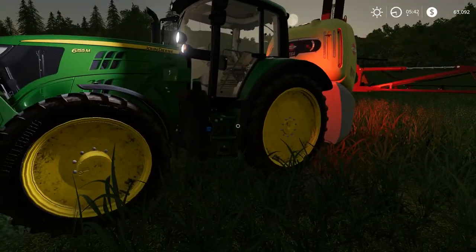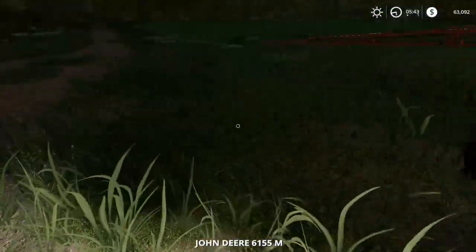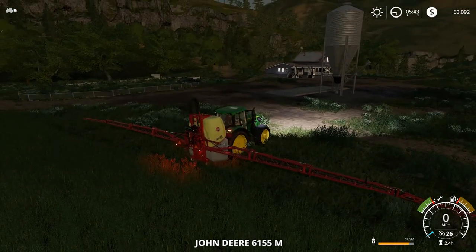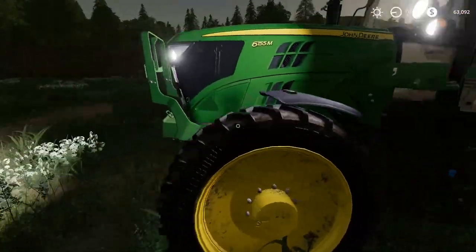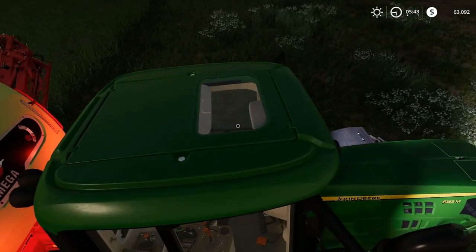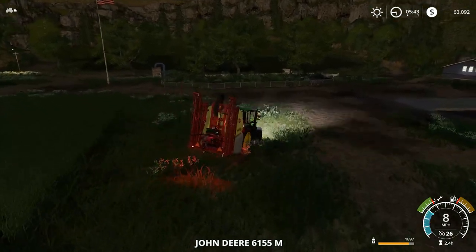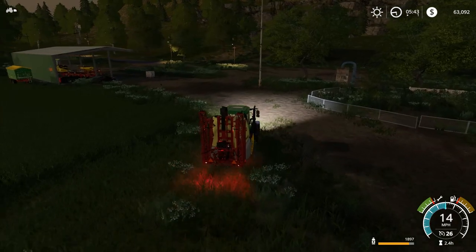Something new in Farming Simulator 19 - usually you can't get in tractors from the wrong side, but I guess it's different since it has the door here. Anyways, let's put this down, hook up to our new tipper, and let's get the combine rolling with the sunflowers real quick.